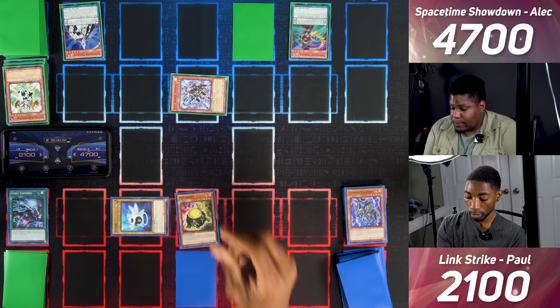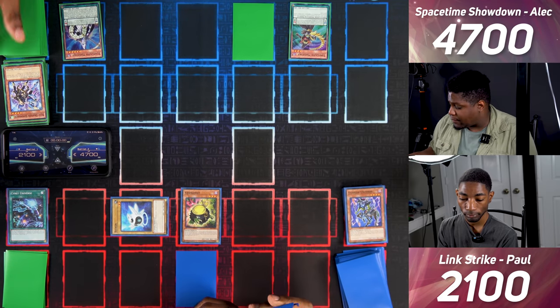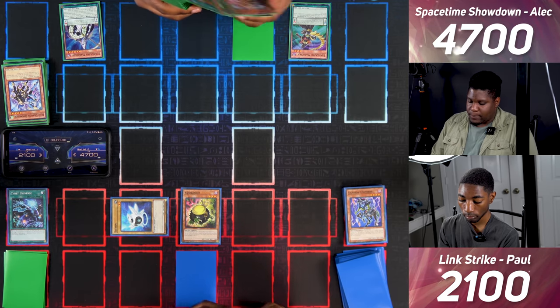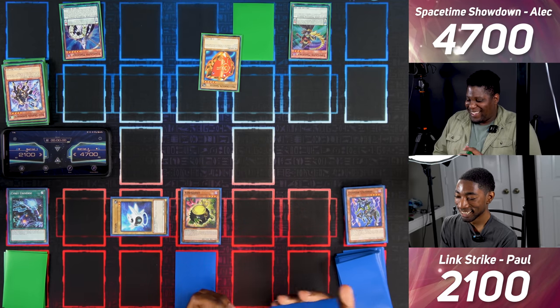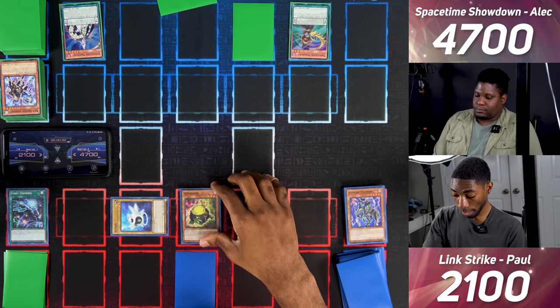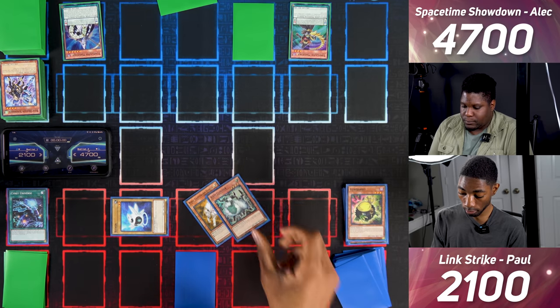I Normal Summon Curry Bandit and attack Blue Dragon Summoner — it's destroyed and its effect adds a Normal Spellcaster, Warrior, or Dragon to hand. There's really only one of each option, so I'll get Millennium Shield. At end phase I Tribute Curry Bandit, excavate the top five cards of my deck, add a spell or trap, and send the rest to the grave. I'll get United We Stand, since I'll be nice and not take Bottomless Trap Hole.